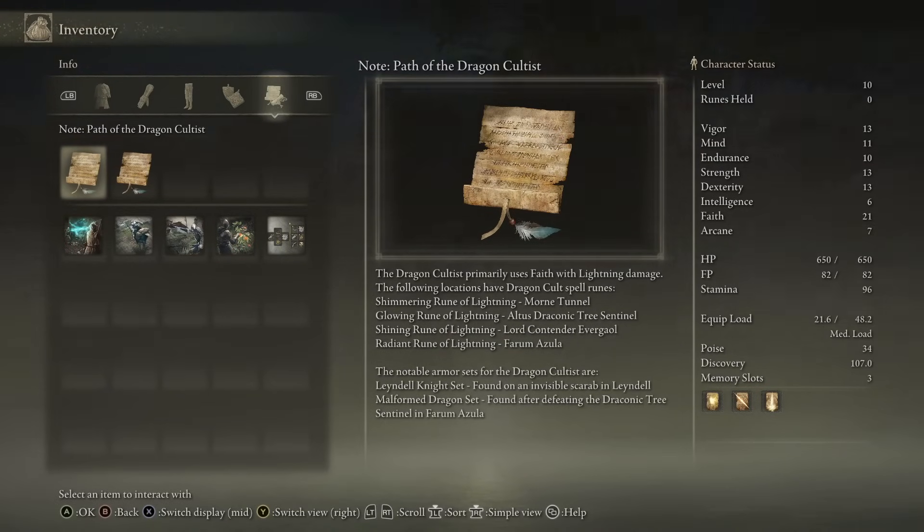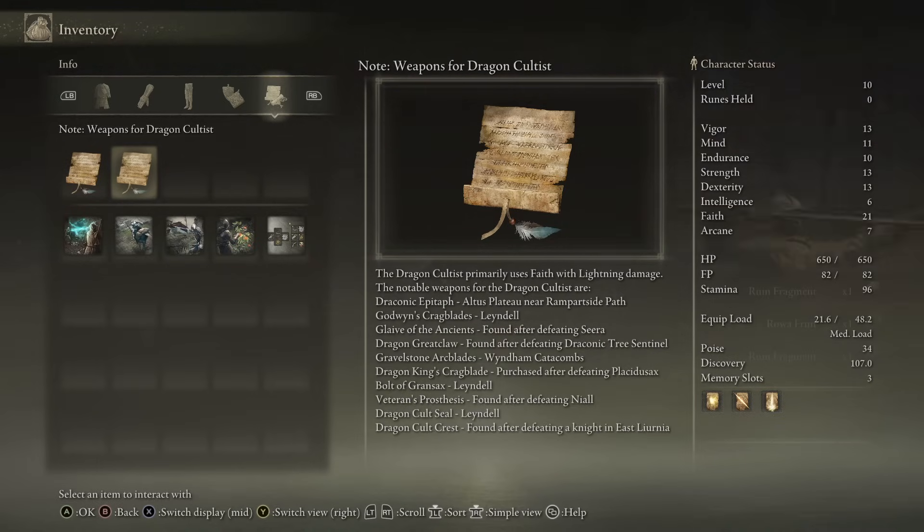The Shimmering Rune of Lightning is in Mourn Tunnel. The Glowing Rune of Lightning is at the Draconic Tree Sentinel in the Altus Plateau. The Shining Rune is in the Lord Contender Evergail, and the Radiant Rune is in Farum. Notable sets are the Malformed Dragon Set and the Lindale Knight Set. Weapons include Godwin's Crag Blades, Glaive of the Ancients, Dragon Great Claw, Gravel Stone Arc Blades, Dragon King's Crag Blade, Bolt of Grandsax, Veteran's Prosthesis, Dragon Cult Seal, and Dragon Cult Crest.